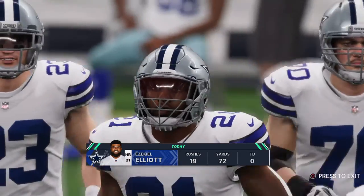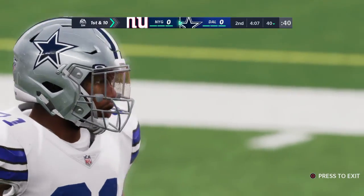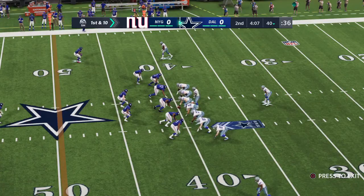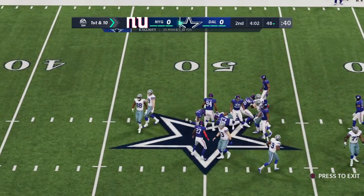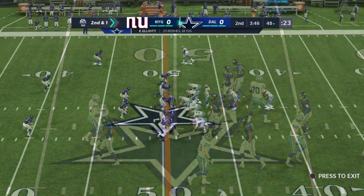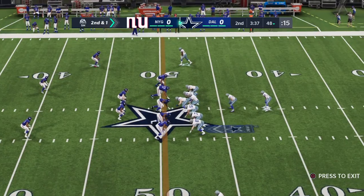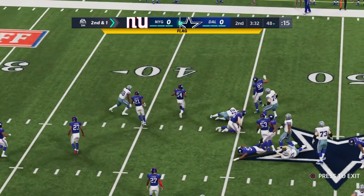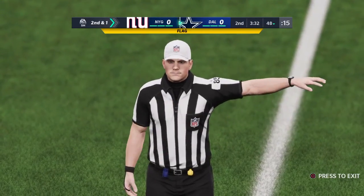The Dallas offense back out onto the field. The interception thrown in the red zone last time — we'll see if they can rebound. I think the last thing he said going back out there was, don't do that again. Not only did he say that, but he also told them, let's put it in the end zone we're trying to score. Take care of the football and everything else should flow from there. He'll go underneath here to Elliott, and he's going to be taken down with a marker on the field. So they'll face a second and long following a holding penalty.